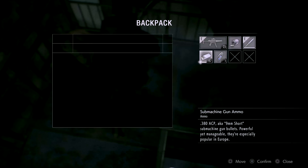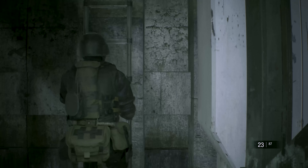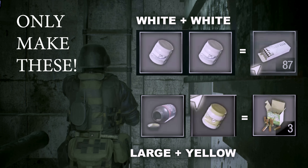Run through the center and turn the camera upwards so that you can see the backpack. If you don't, you might accidentally run up the ladder and it's annoying to go up and down. Quick crafting note: only mix white with white to make machine gun ammo, and yellow with large to make shotgun shells. Do not mix anything else and do not use the small gunpowder — only the things shown on screen.